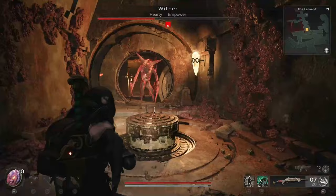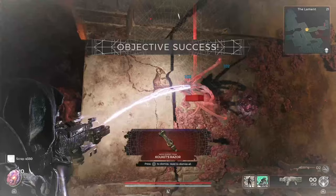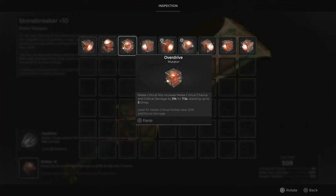It's a more challenging version of the flyers that spawn bodies. Maintain a safe distance, avoiding its lunging attacks, and when the body is down, make sure to take down the Wither before it generates a new body. For your efforts, you'll be rewarded with the Overdrive Mutator. Overdrive enhances melee critical chance and critical damage by 5% for 7.5 seconds, stackable up to 5 times. At level 10, melee critical strikes deal an additional 20% damage.